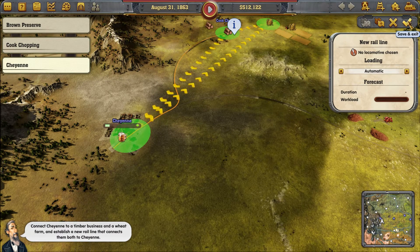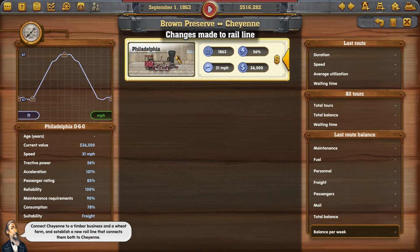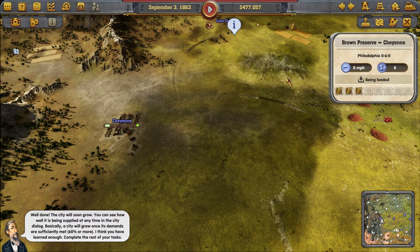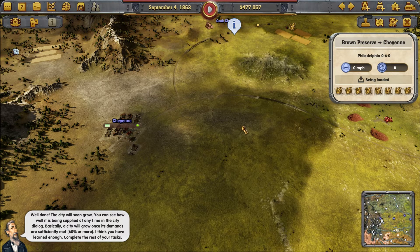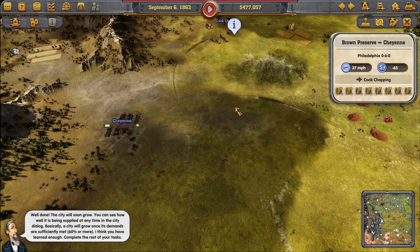Oh boy, I hope I'm not messing this up really badly. Well done — the city will soon grow. You can see how well it is being supplied at any time in the city dialogue. Basically a city will grow once its demands are sufficiently met. I think you have learned enough — complete the rest of your tasks.